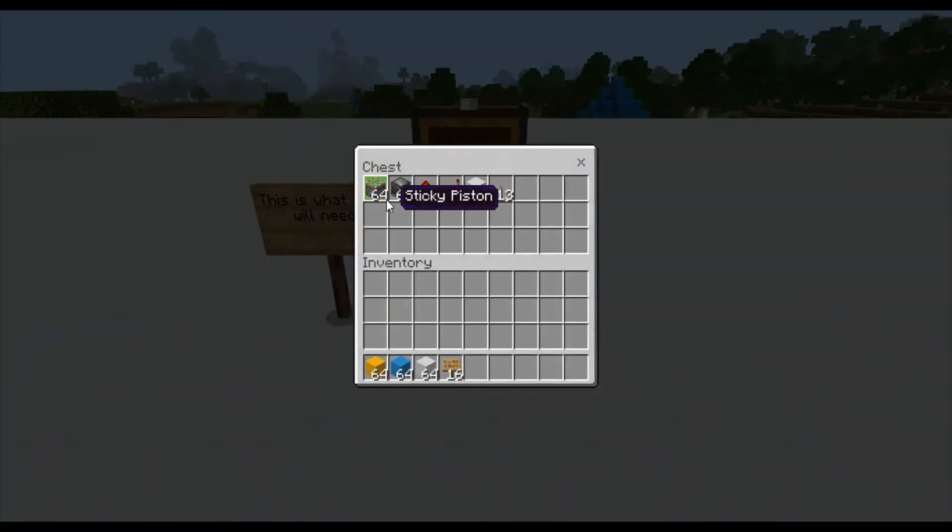For this build you will need two sticky pistons, one observer, two pieces of redstone dust, one redstone repeater, a block of your choice, and a power source of your choice.